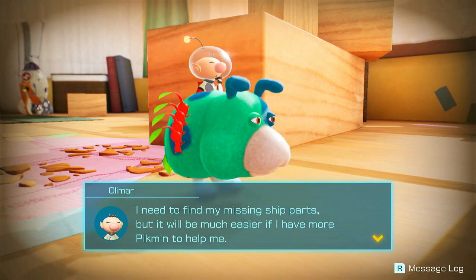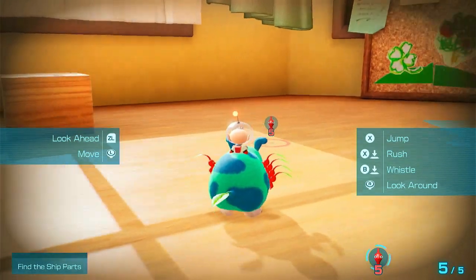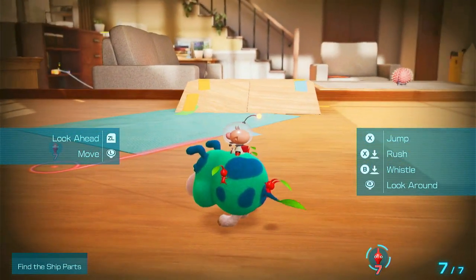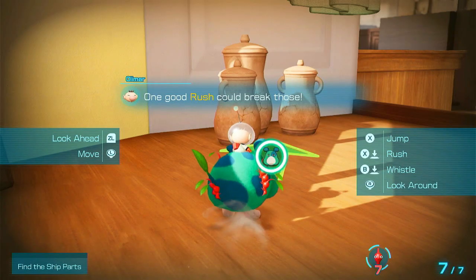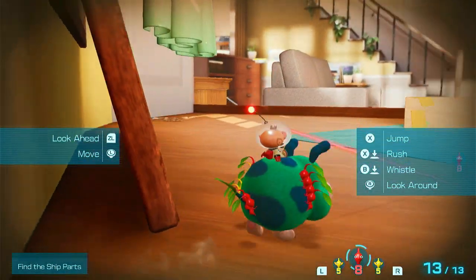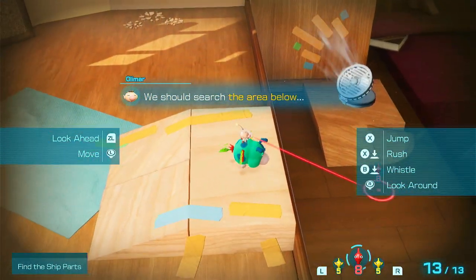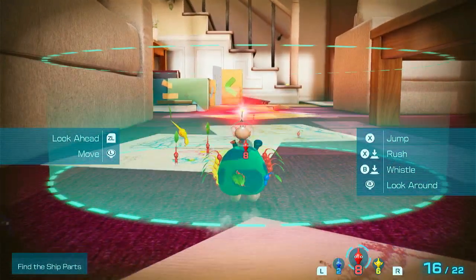I need to find my missing ship parts but it will be much easier if I have more Pikmin to help me. There's a lot of shaking in my controller right now — that might just be because of pots nearby or because there's stuff close by. Also we can press X to jump, which is interesting because we've not really had a jump in a Pikmin game before.